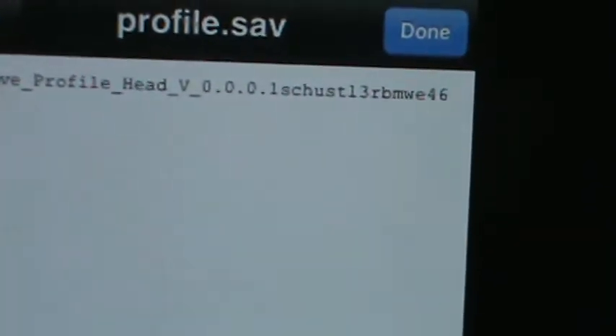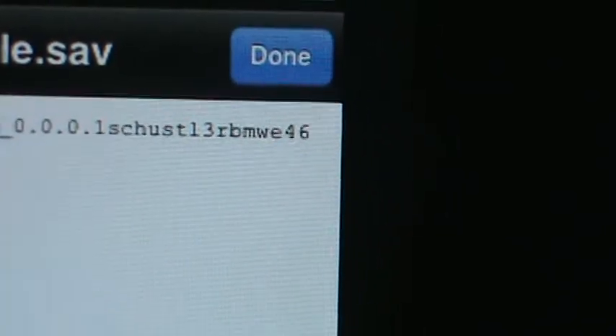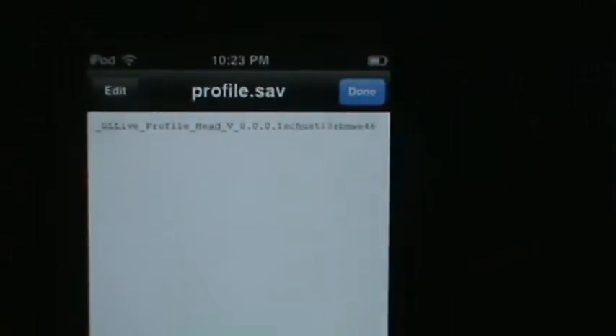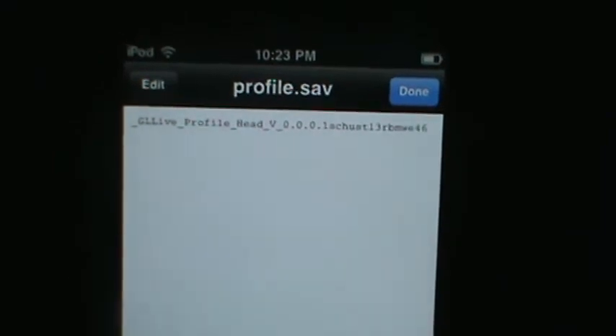Okay, so the username was C-H-U-S-T-L-3-R, so the password would be B-N-W-E-46. Then you can just go back into the app — Gameloft Live — and change the username, password, and email.